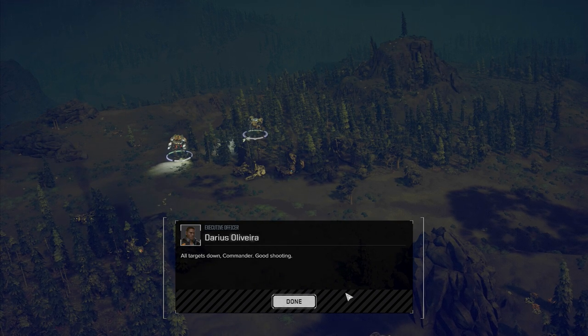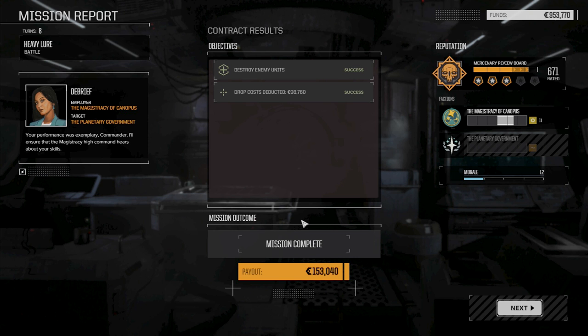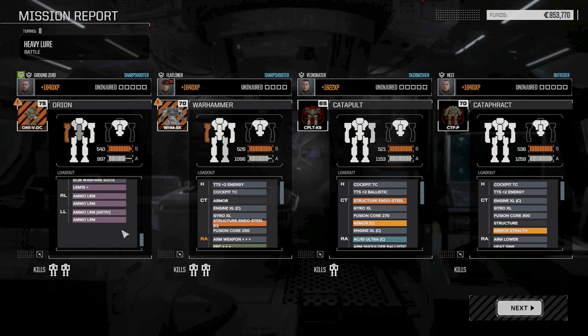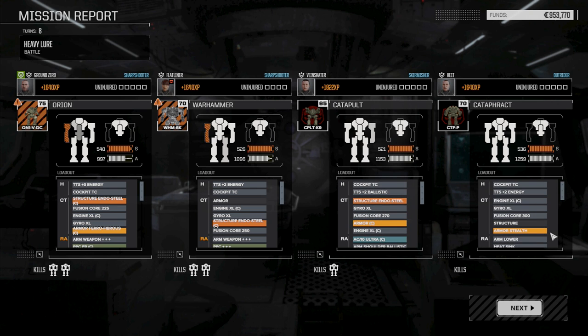That was pretty good overall - we got a couple of internal structure hits. We've got the opportunity to get some clan gear now. 153,000 - I think we took more damage than that. We've got two arms penetrated and some serious damage to a CT, but overall the lance performed fairly well. There were a few positioning issues, but they had tons of sensor locking too which really helped them. If they were continuously firing at us they may have done more damage.